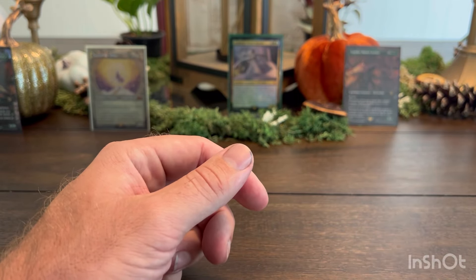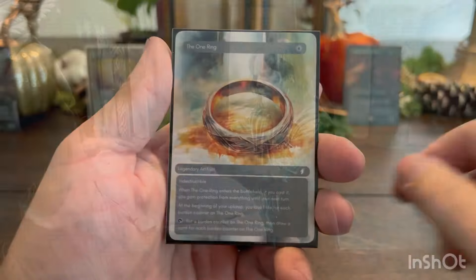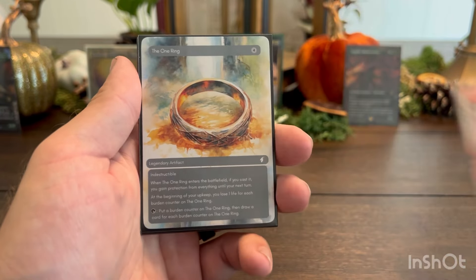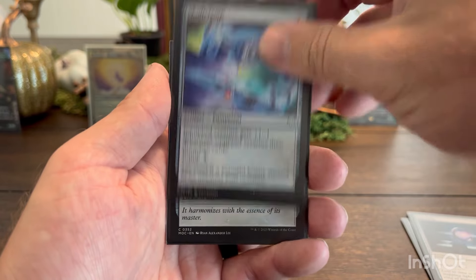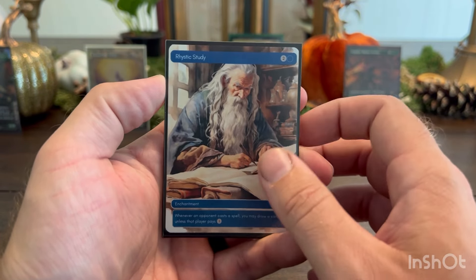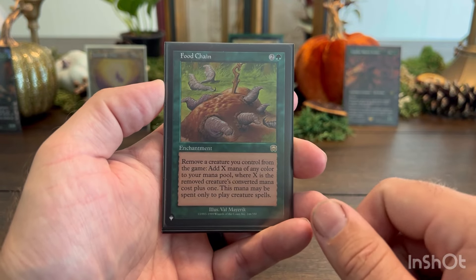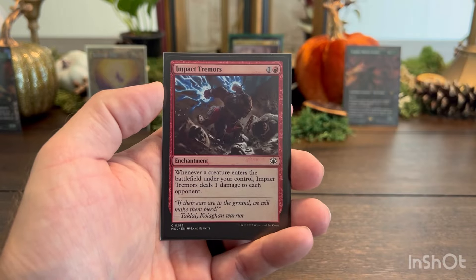That includes the creatures of the deck. Next let's look at artifacts: we have the One Ring with a really cool proxy artwork, Arcane Signet, a Sol Ring, a Skullclamp — because our commander makes a lot of 1/1 creatures and I like to draw cards — and a Commander's Sphere. For enchantments, we have a Rhystic Study with Gandalf art, which is amazing. This is also a Food Chain deck, so we have our Food Chain enchantment which combos with our commander to win the game. We also have Bear Umbra and Impact Tremors.